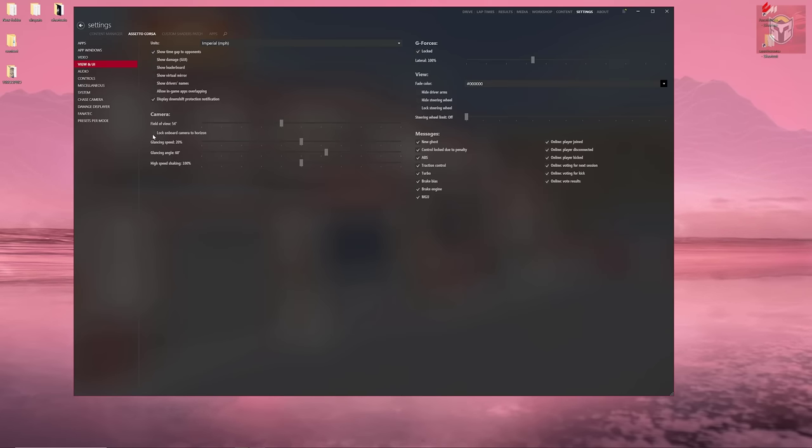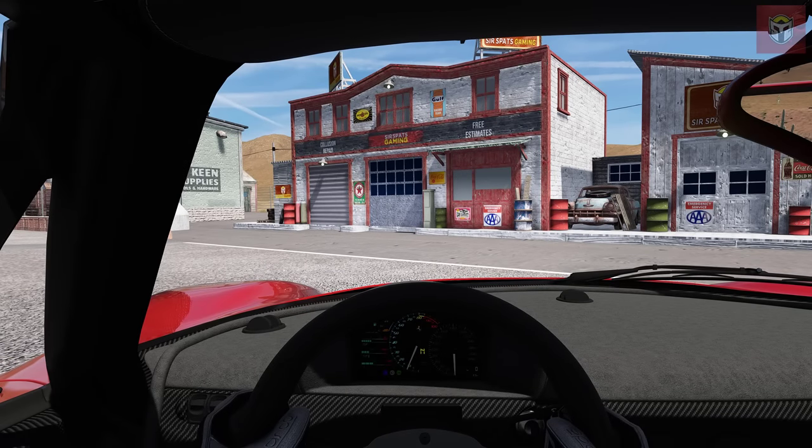So 54 degrees — I've kind of got used to it. You can also lock the onboard camera to the horizon if you haven't tried that before; it can make Assetto Corsa look really cool in a slightly different way. You've also got your glancing speed and glancing angles there. You can play around with all of these, but the field of view is the really important one. That's the first place you can change it, but you can also change it in-game too.